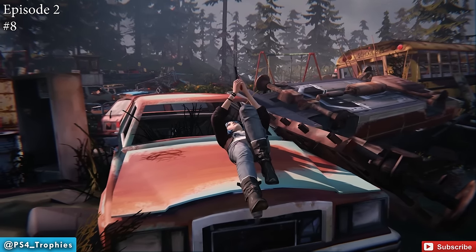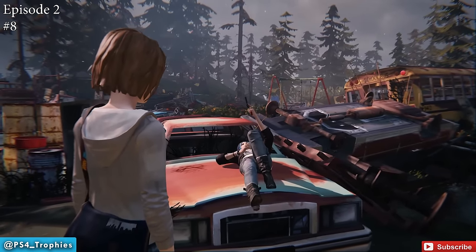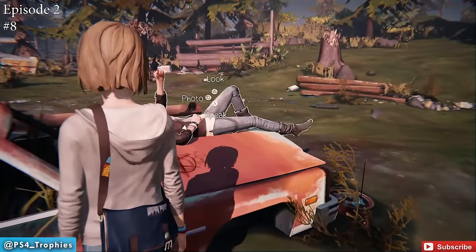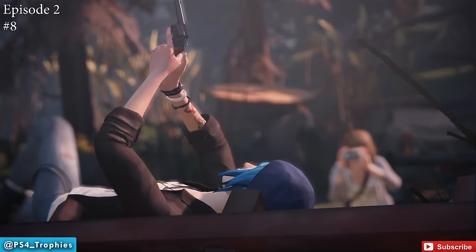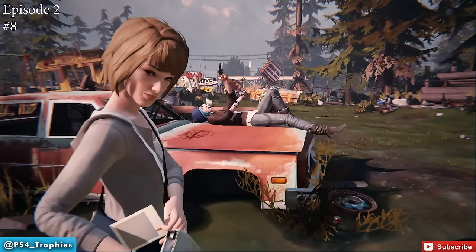We got the Dynamic Range trophy. After the whole bottle-shooting section, you're going to see Chloe lying on the hood of a car. Come to this specific angle — go to the left of the hood and you get a good shot of her right there. You can only take a photo of her from this angle.